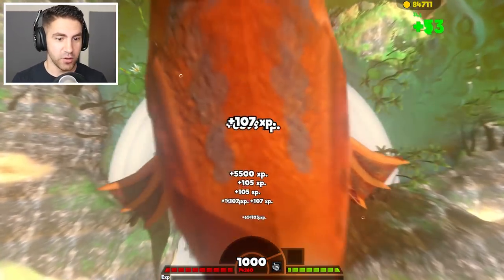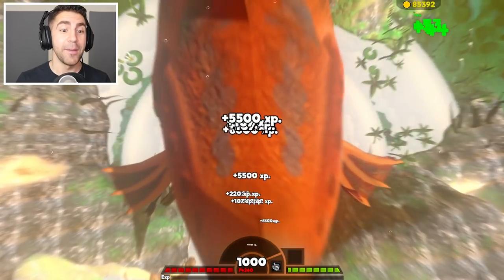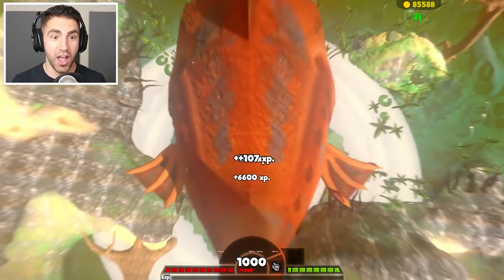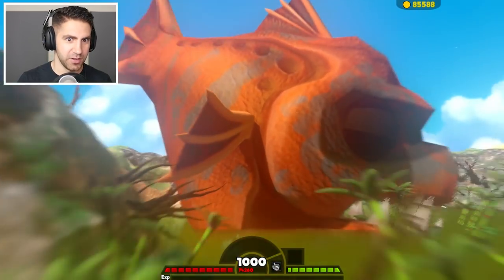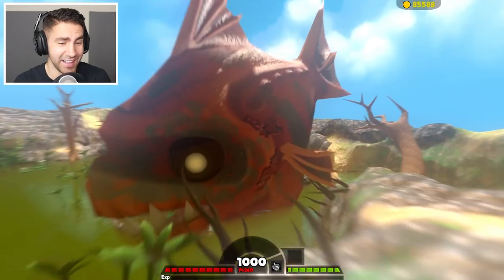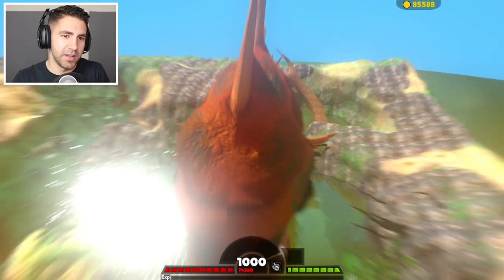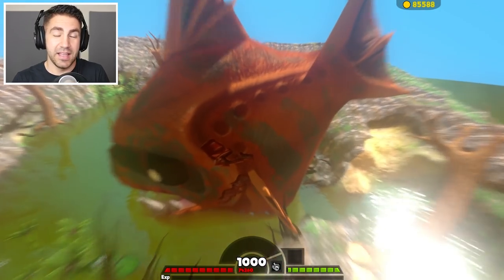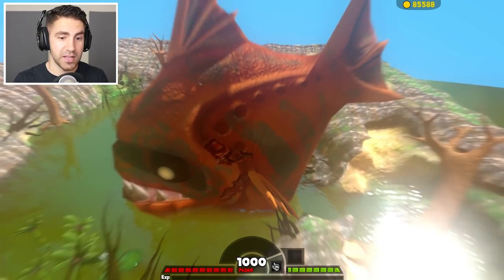Guys, level 1000 — it doesn't go any higher than 1000. It maxed out! In case you were wondering, this is what level 1000 looks like. We look insane. I'm about the size of the swamp — you see the swamp, you see me, we're about the same size. I got 85,000 coins, 74,000 health.